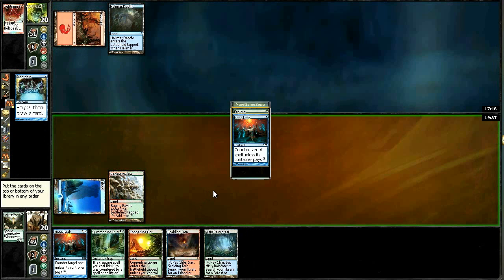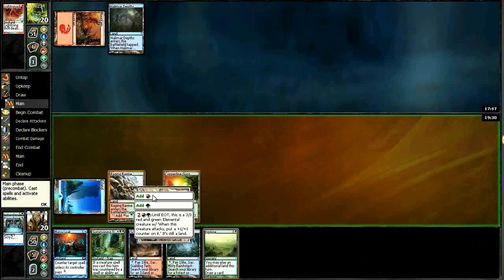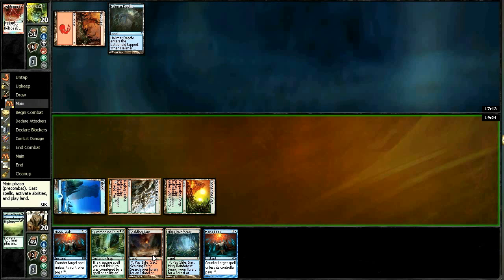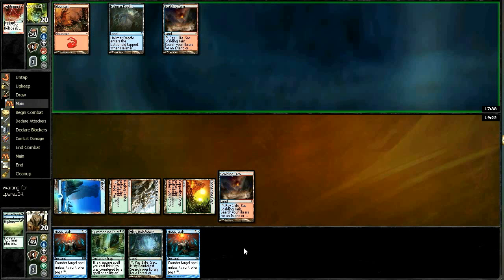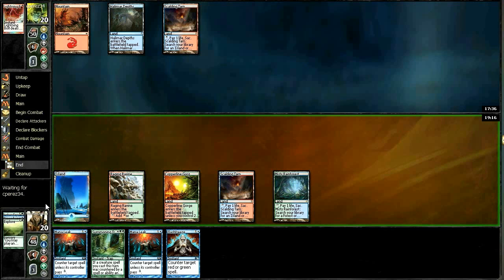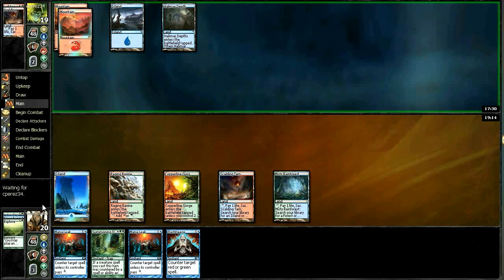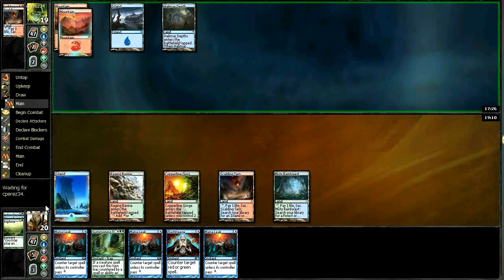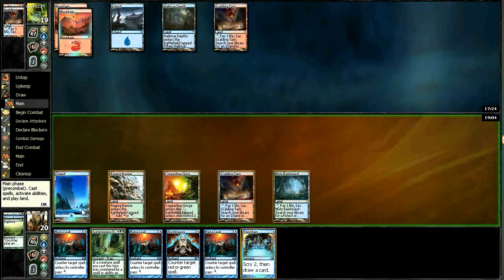Preordaining - we got a Mana Leak and an Explore. We'll bin the Mana Leak, keep the Explore, play this land, explore, and he allows it - we got another land anyway. We'll put a Scalding Tarn in there. Double Mana Leaks are probably decent versus him. If he slams a Preordain that's pretty bad for us, but he didn't. We're not going to run our Ravine into a bolt and tap out, so we're just going to pass it back to him. Too many counters in our hand. He'll probably just play land and pass back - he shouldn't have any play here. We can definitely out-counterspell him at this point.